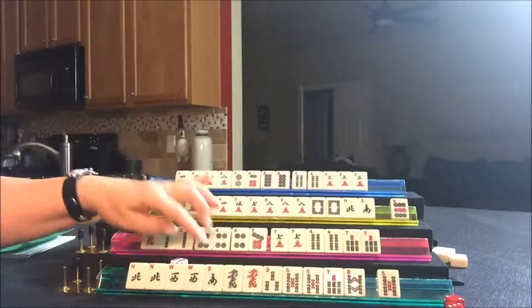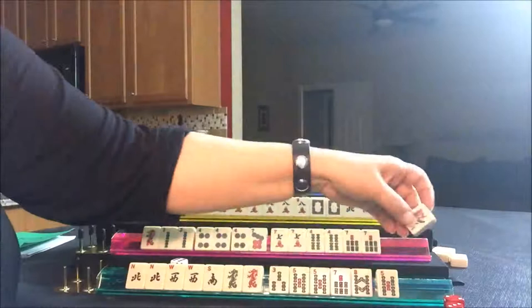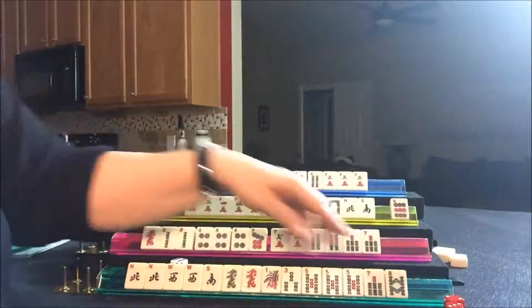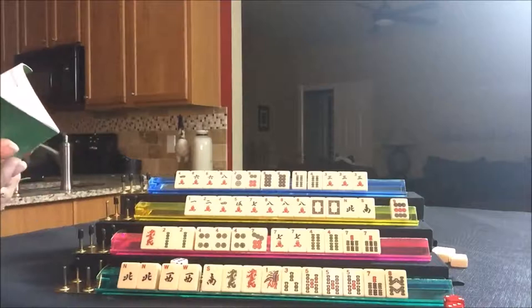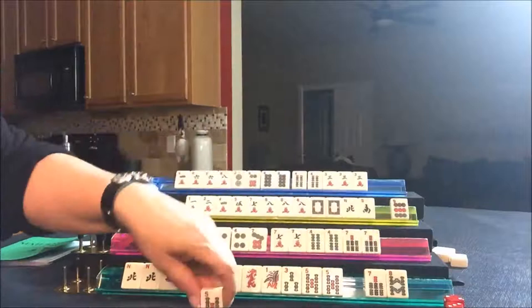Draw for East — they drew a one bam. Let's just read Repression again: sequence of eight in one suit with three pairs of Windsor dragons. They need a sequence of one through eight. Let's get rid of the five bam, because here's one, three, five, seven, eight.